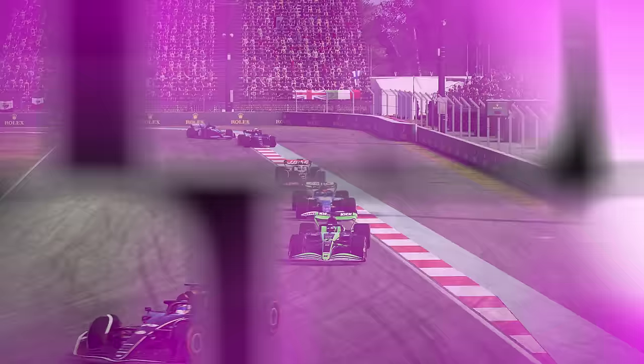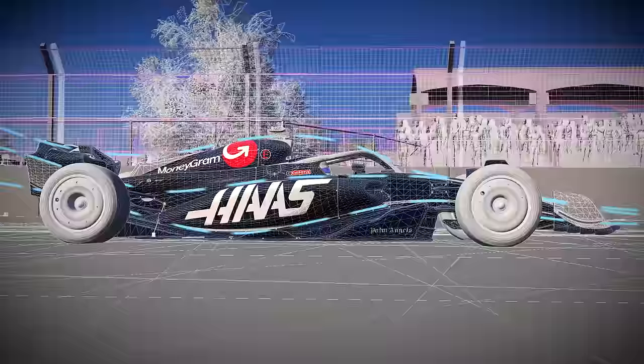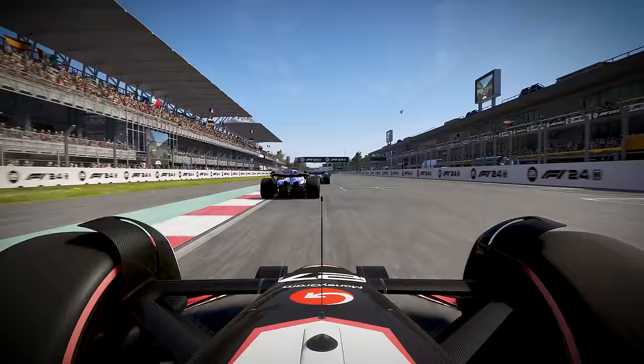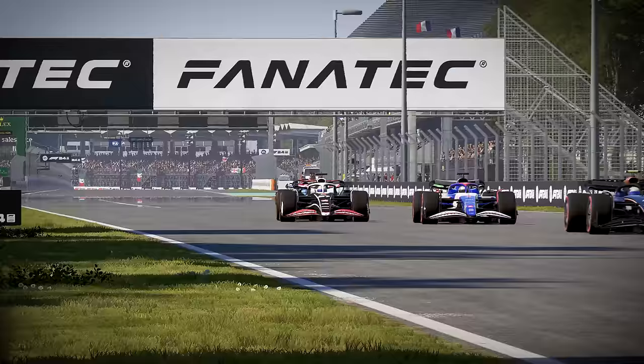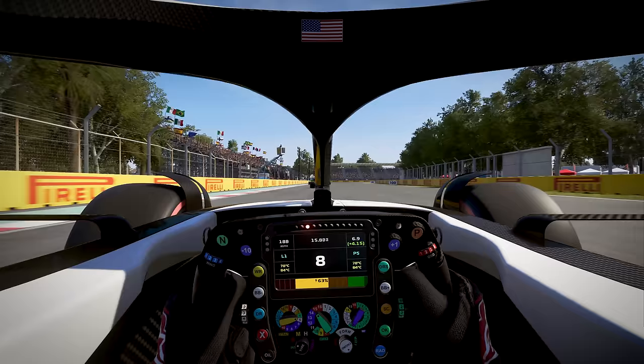In addition to revolutionary tyre and suspension updates, we've reworked the car's aerodynamics to add a new layer of realism. We've reworked the slipstreaming model using computational fluid dynamics — a virtual wind tunnel. This gives a more accurate effect on the forces being put through the car. When you follow another driver, you'll not only experience greater acceleration due to the reduced air resistance, but you'll also feel a reduction in grip as a result of the turbulent air.